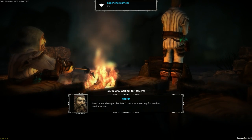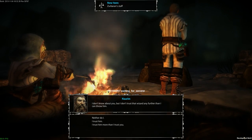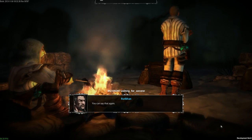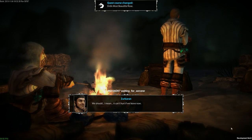We got some gamison pants and some gamison shoes as loot — I'll take all of that. And then there's some character banter: 'I don't know about you, but I don't trust that wizard any further than I can throw him.' 'You can say that again.'